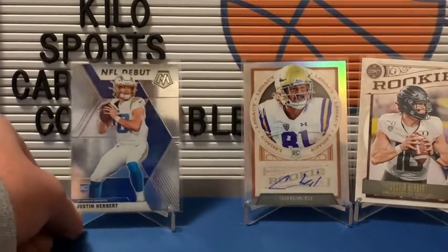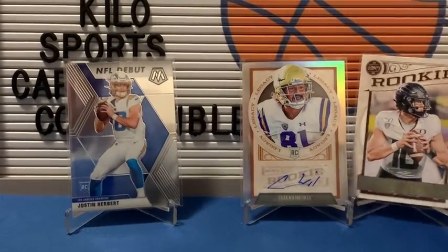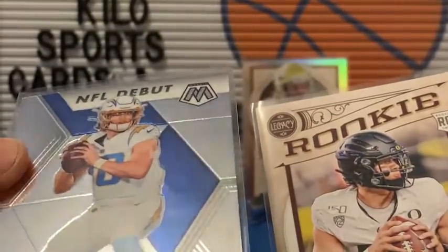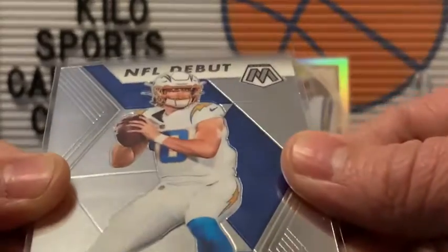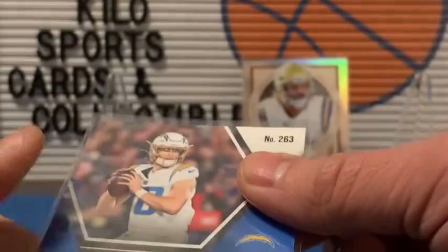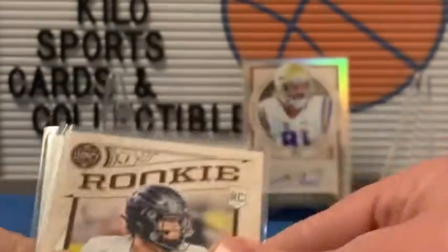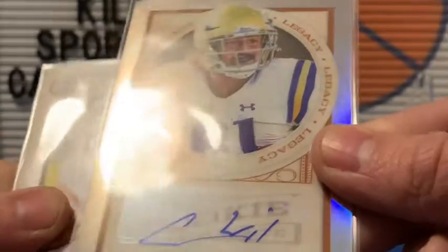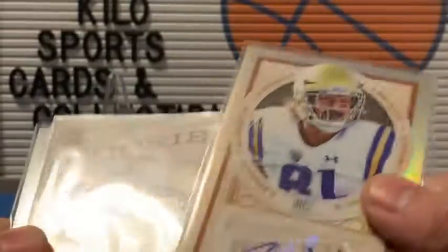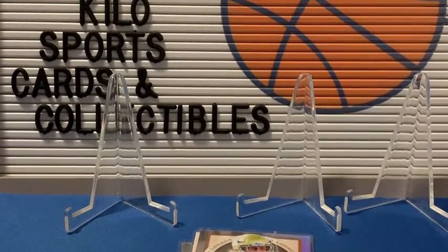Alright, so that is it for the football box. Let's do a short little recap. We got two Herberts — we got the NFL Debut out of Mosaic and that actually looks pretty nice, might be gradable, doesn't look like it's got any surface issues or anything. And then we got a Legacy Justin Herbert. And then we got this auto of Caleb Wilson. I will look him up and see where he got drafted if he got drafted. Thanks for watching everybody, have a good night, bye bye.